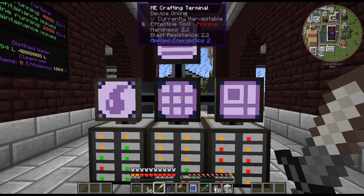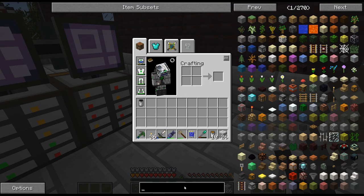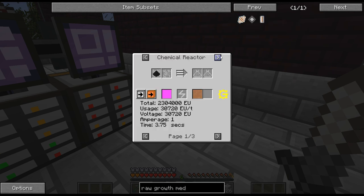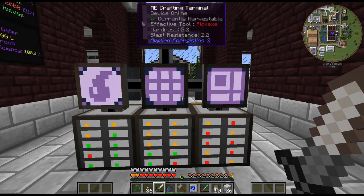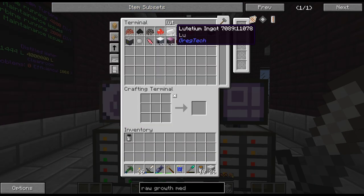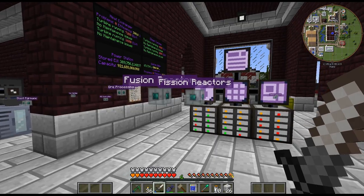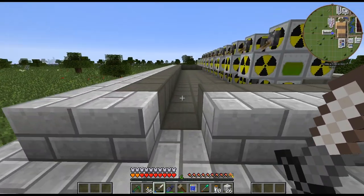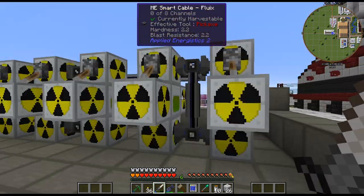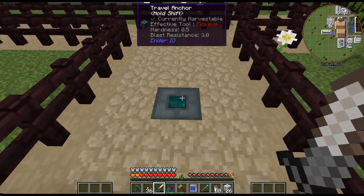The reason we needed the black plutonium was to make the raw growth medium. Let me take a look at that. It is black plutonium and mericium, which is pretty expensive — well, not expensive, it just takes a long time. Luckily we just got a whole bunch of lutetium from our reactors. You get 300-something all at once, and then you don't get it again for a few hours, unfortunately.